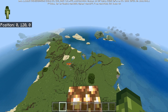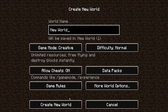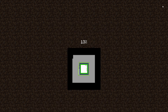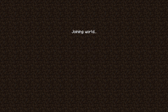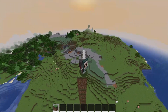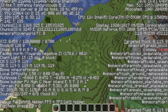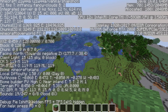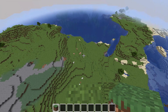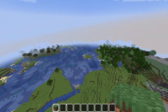Switching to Minecraft Java Edition — I'll input the exact same seed 'ECHO SOLDIER' and create the world. On Java we can use F3 to check coordinates. At position 0, 120, 0 it looks exactly the same as Bedrock. Having universal seed parity introduced in 1.18 is absolutely huge.